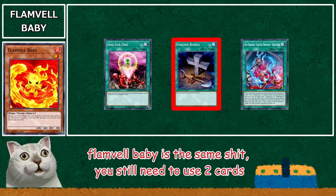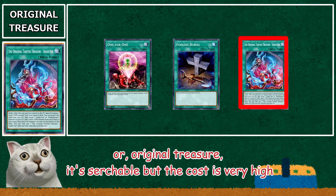Flambelle Baby is the same — you still need to use 2 cards. Or Original Treasure: it's searchable but the cost is very high. Let's see this game.